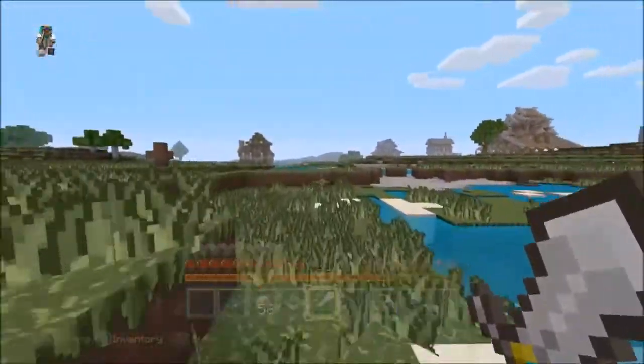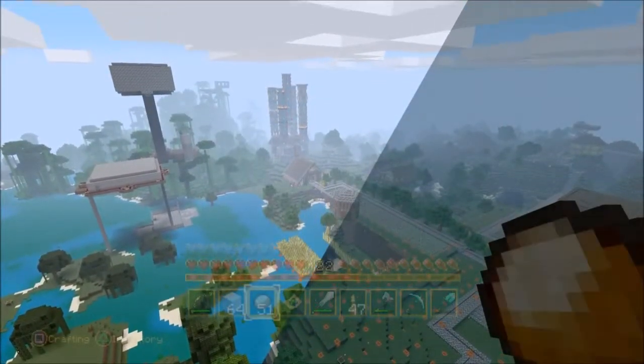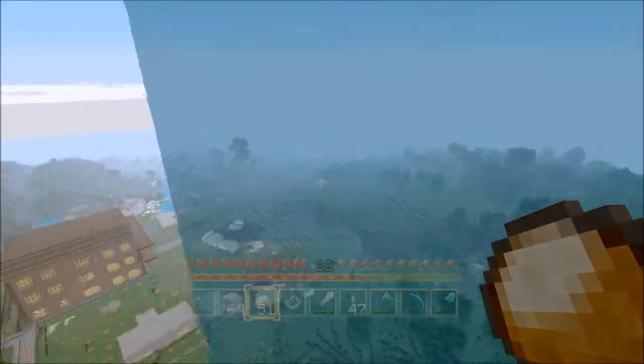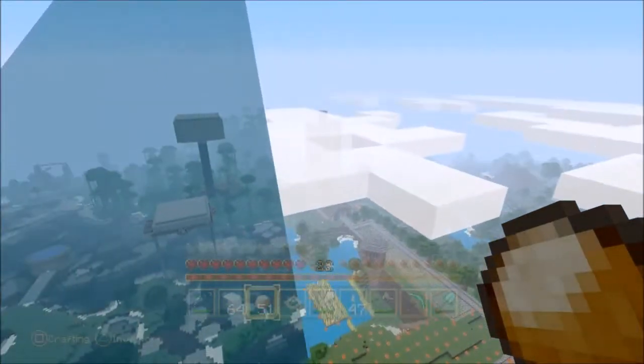You see that building over there? There's a guy called Redneck — I'm not being racist, that's his name — and he made it, he made it guys. And over there in the distance you can see Doberfits and Kelly's build: those colored pipes over there — pipe dreams. They built that on this 24/7 server.